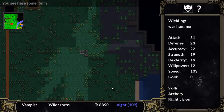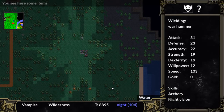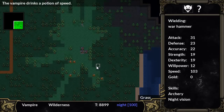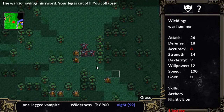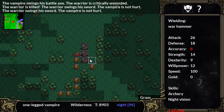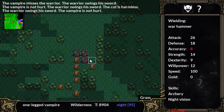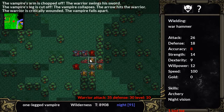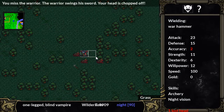Oh, we're being attacked! We're being attacked by the people that we were going to go attack — it's a counter assault. We can do this. Vampires are strong. The vampire is not hurt. Hopefully we can do this and get out before daybreak. Oh no — my head is chopped off. It's not good at all.